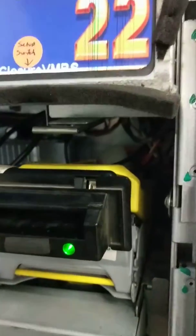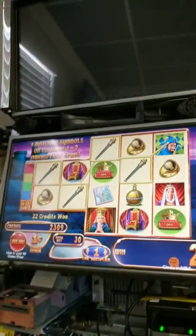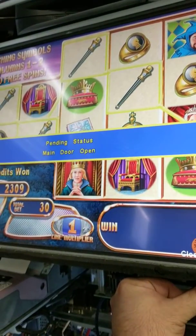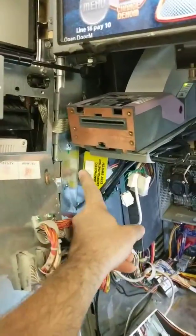So when the main door is closed it pushes it. This is a push-pull switch, so you can have the door open like such and the game still be running. If you press it right there in the middle — main door open. Now once the main door is open, you can go into the Diagnostic Configuration test area.